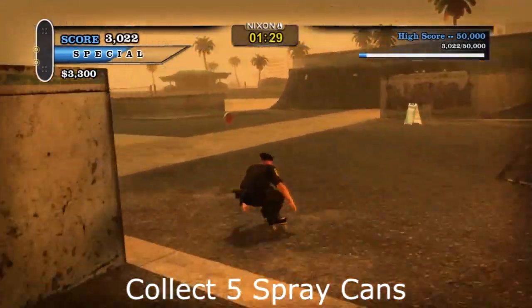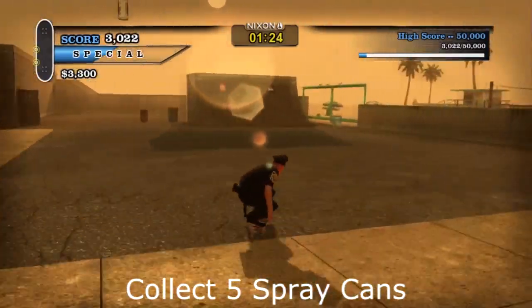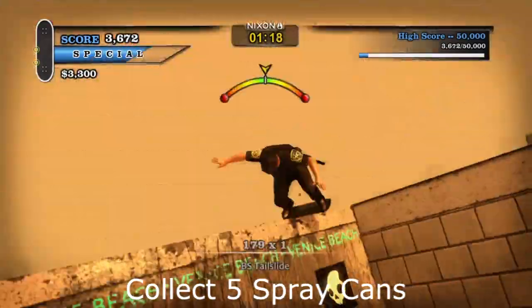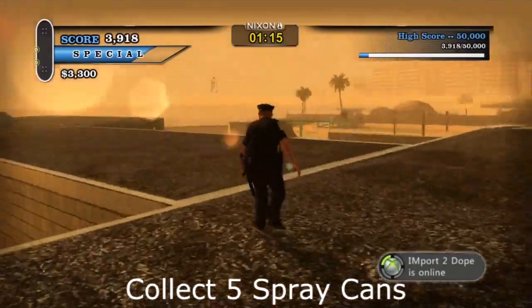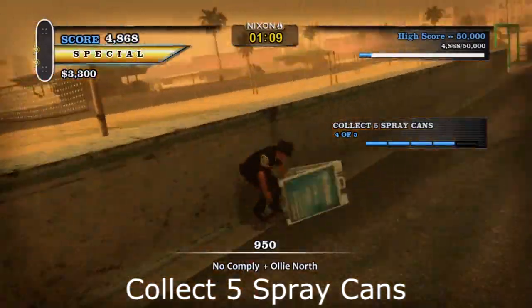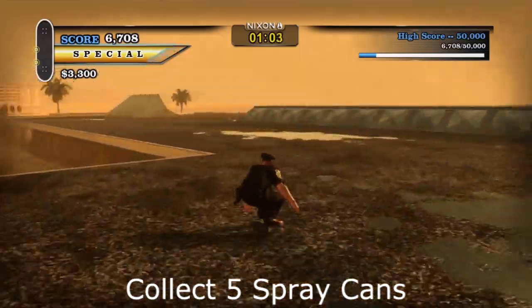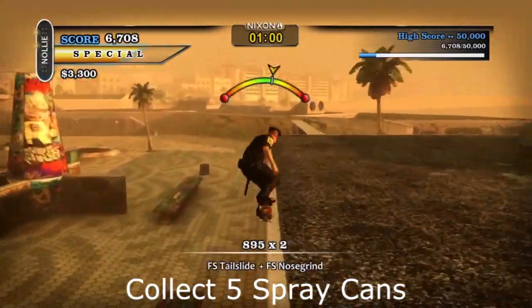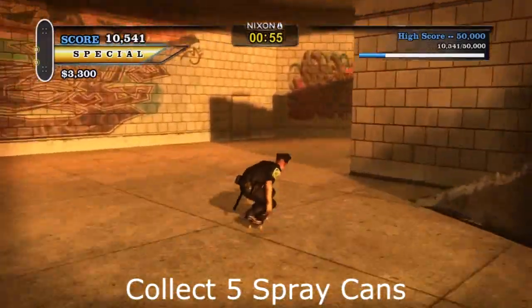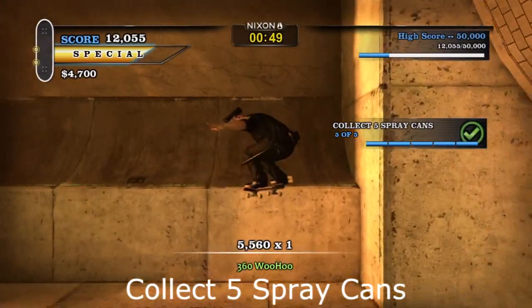Now I'm going for the fourth spray can. There are multiple ways to get it — I'll show you the way I tried and failed: transferring from one quarter pipe to the other. I went too high and overshot it. So what I did was grind myself onto this roof and then jump off the roof into it. Then we're going all the way across the map for the fifth spray can — where you would go up to the secret DVD, just keep left and there's a little ramp downward. At the end of that section there's a quarter pipe and it's right there at the top.